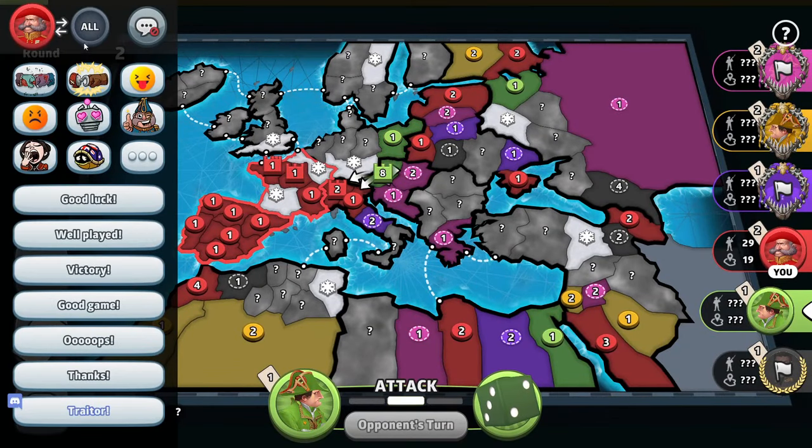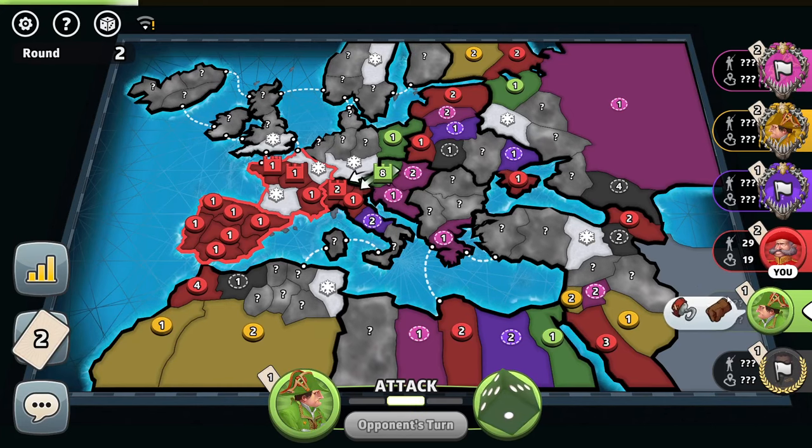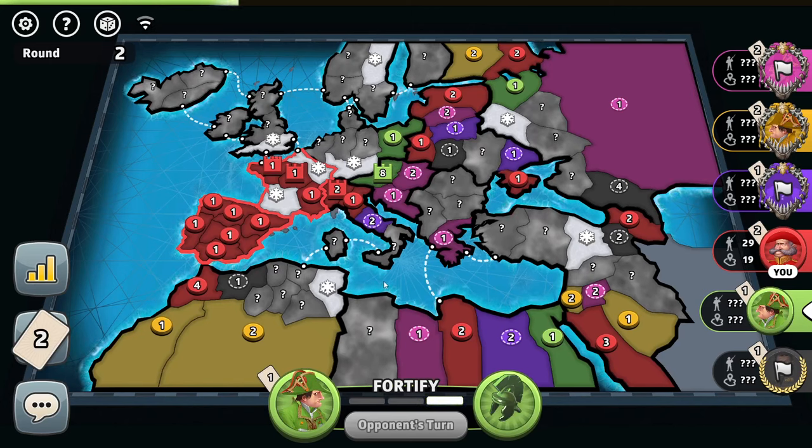The green player gets to make his turn as well. He follows along — he doesn't know that I have taken over even three capitals.